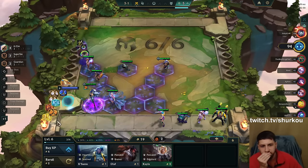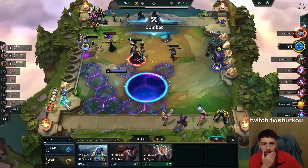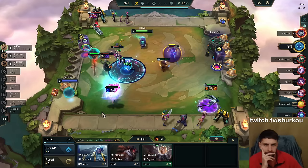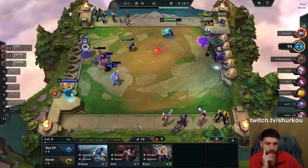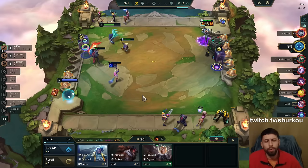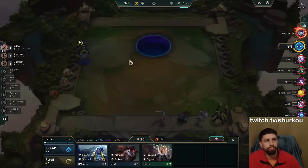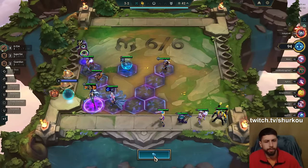I think it's worth playing her. I'll go double Deathblade. I'll just go Last Whisper on Ahri — she's just there to apply the Last Whisper. You don't need to put the Last Whisper on this girl. Double Deathblade is gonna do a ton of damage. I cannot make 10. We don't want to play around Superfans the entire game, but we can do it mid-game — it's completely fine.